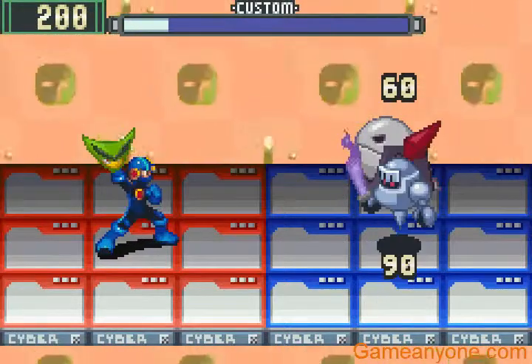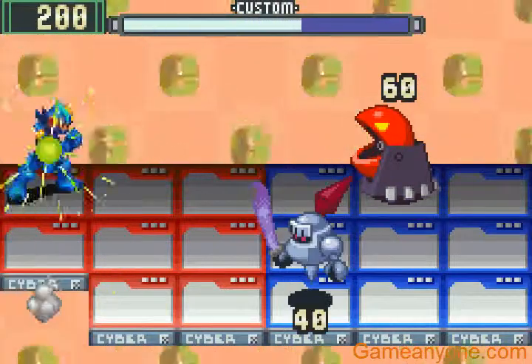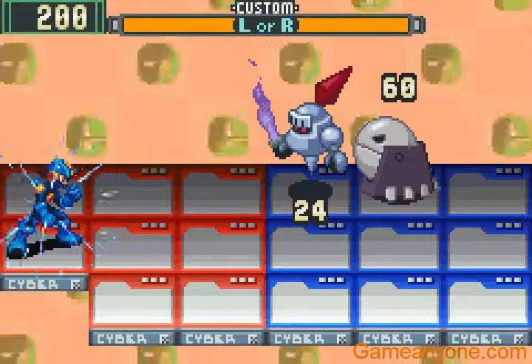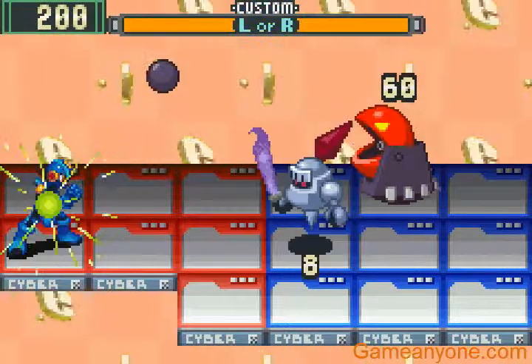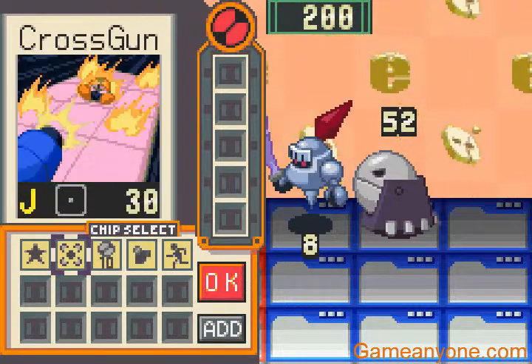Okay, new region, new enemies. Also, this enemy is going to annoy the hell out of you real soon — it's a cannon with a Pac-Man face. And the other enemy has a long sword, so I can't hide in the back row.